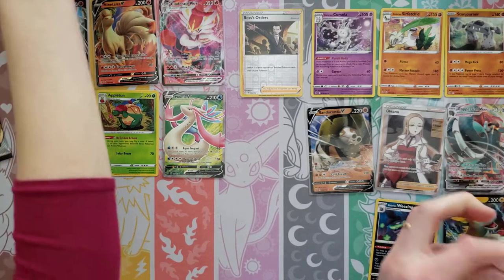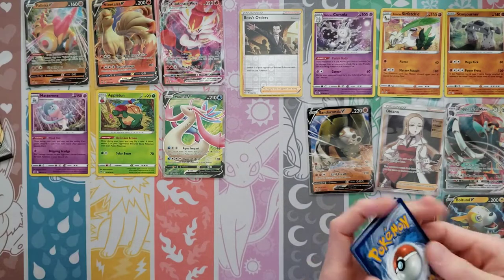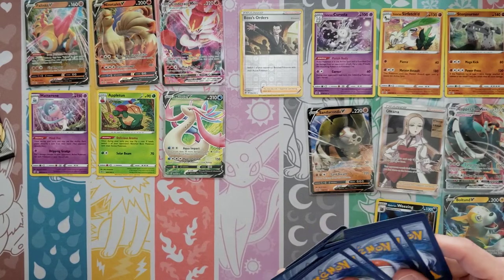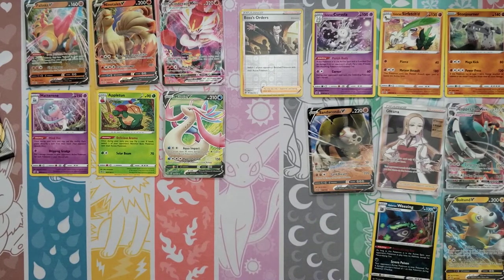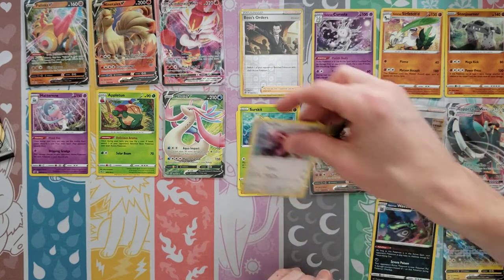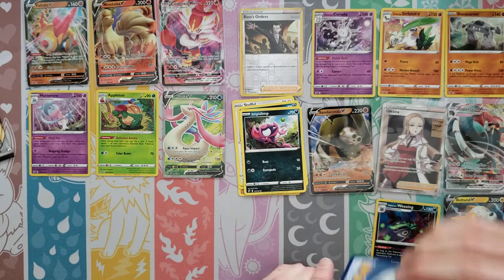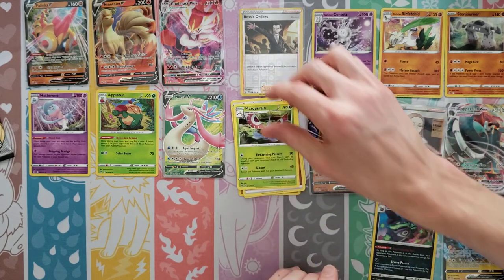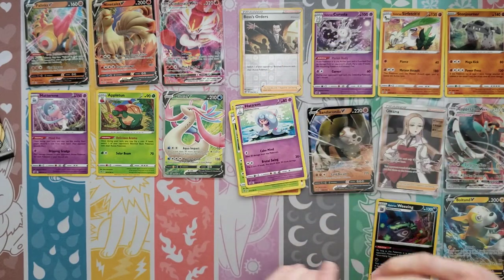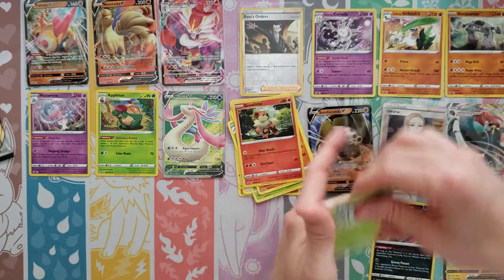We have eight hits — six holos so far. That's about what we'll get. Yamask, Surskit, Stufful, Koffing, Impidimp, Fighting Energy, Masquerain, Hatterene, Carkol — last Reverse Holo is a Grimer — and I finish off with a Butterfree Rare.